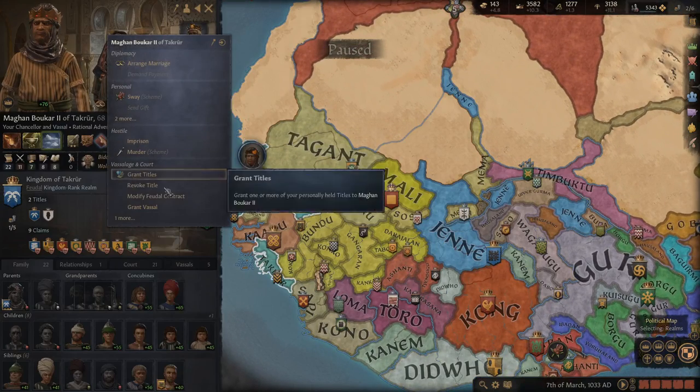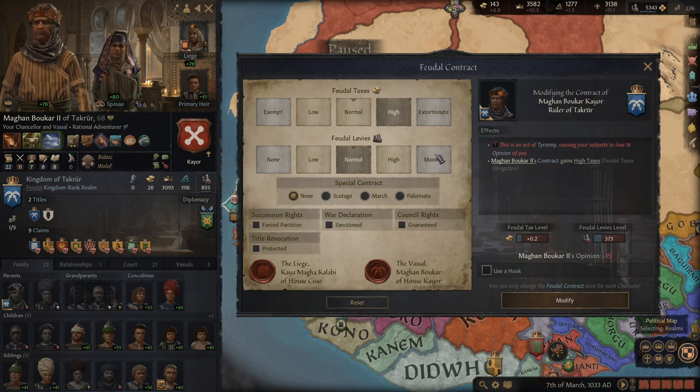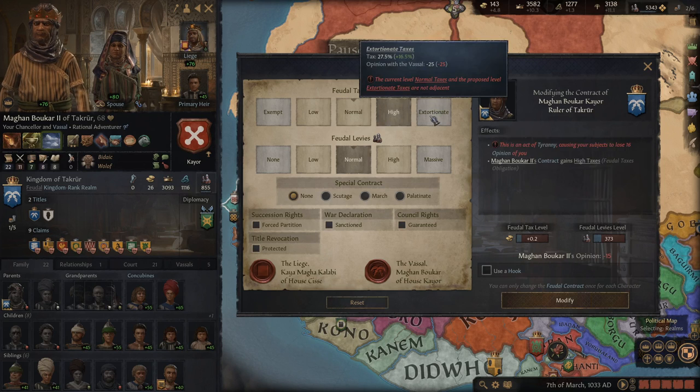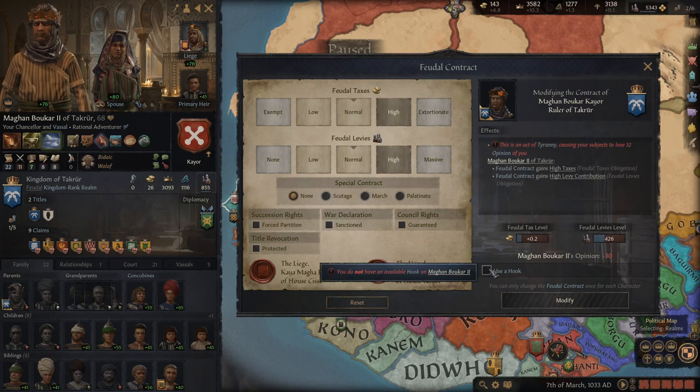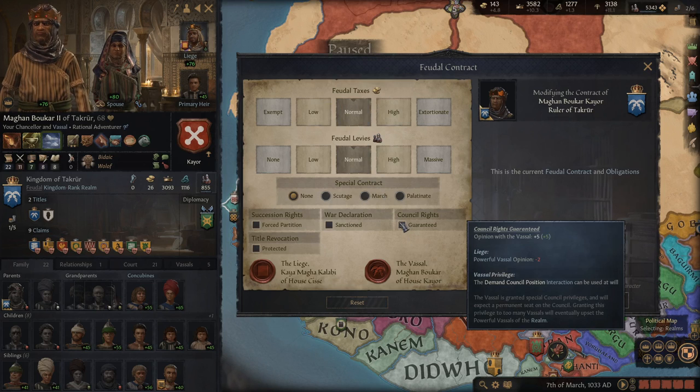Feudal contracts only apply once you're feudal, not tribal. This shows your relationship with your vassal. Some changes have no opinion effects, but going higher up causes -15 — an act of tyranny. However, if you have a hook, you can freely change it for no penalty. You can only go one level at a time. Modifying multiple things at once doesn't work — with one hook you can only make one change. If you're having trouble keeping people happy, giving them council rights (+5 opinion guaranteed with the vassal) really does help.